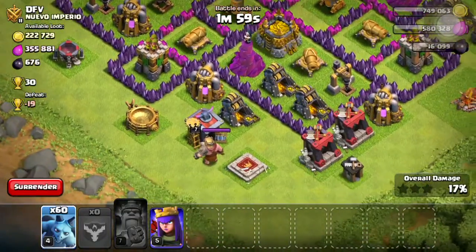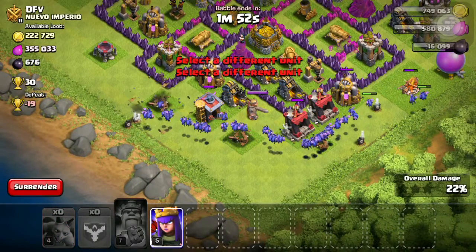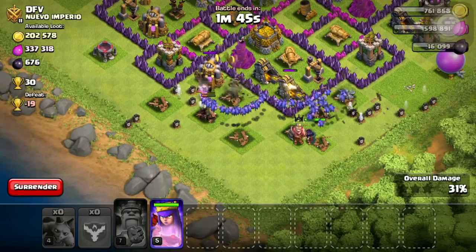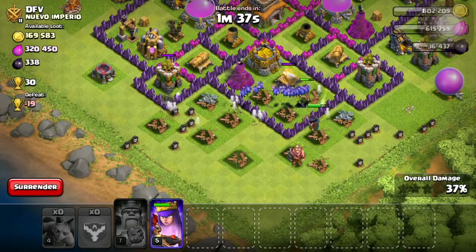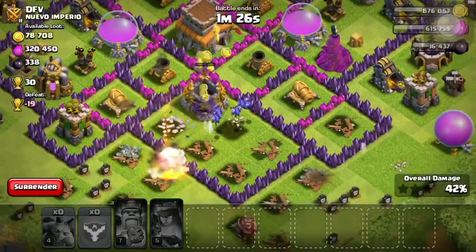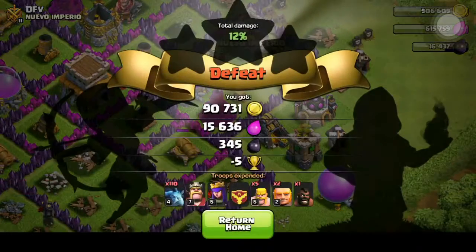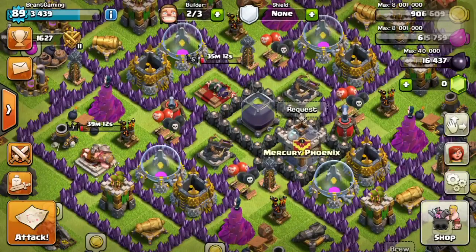Don't even need the elixir. Just attack them down here. The king just got taken out. The queen is now going in for that dark elixir drill. So we're nearly at the pump. Yes! Go for that gold! So we got nearly all of the gold from the collectors. We got 300k gold, 50k elixir, and 1.1k dark elixir, and minus 19 trophies - so that was a good raid.